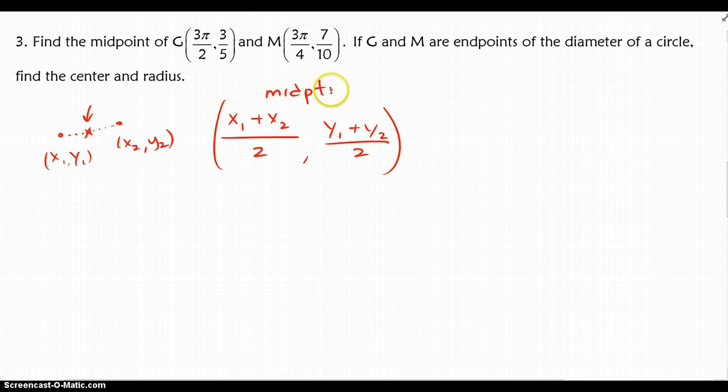Go ahead and do that to find the midpoint. The second part of the question says: if G and M are endpoints of the diameter of a circle, find the center and radius. You should realize that the center is the same as the midpoint you just found, so you've already partially answered this question. The only thing left is to find the radius using the distance formula.